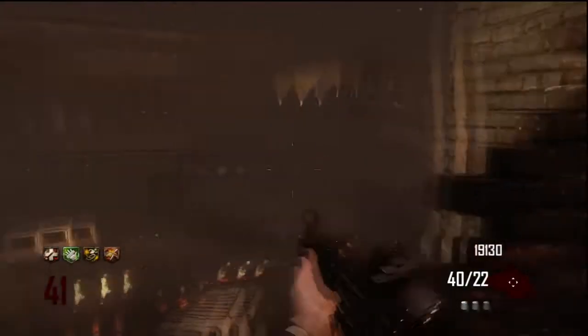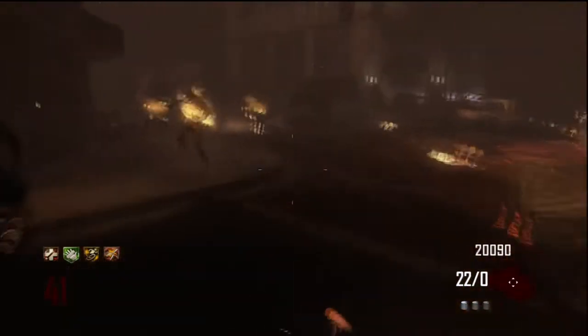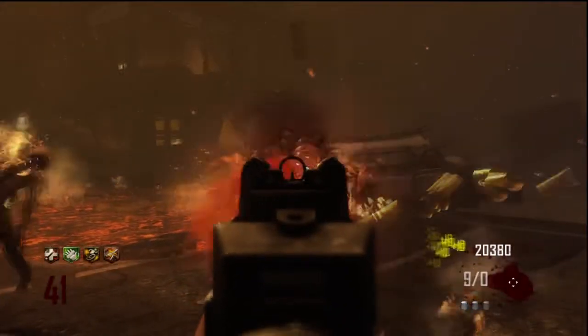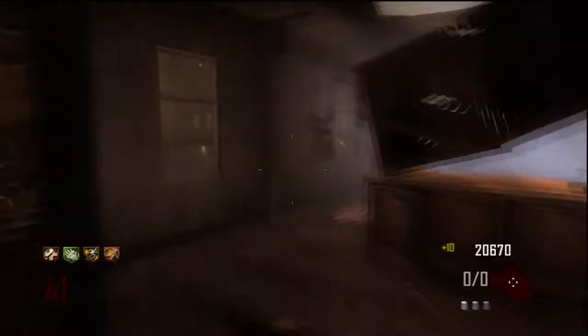What up peeps, I'm Mr. Teacups and today I thought I would do a tutorial on how to get to round 40 plus solo on the zombie map Town. Town in itself is a very, very good map if you want to get to a high round, because it's a very open map in my opinion. There's a lot of places you can run to, a lot of space to manoeuvre around, and generally if you get into a bad situation, there's so many places you can just run to that you can get out of it with ease.